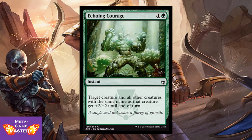Echoing Courage is 2 CMC, 1 colorless and green instant. Target creature and all other creatures with the same name get +2/+2 until end of turn. Great for your Timberpack Wolves, great for your Squadron Hawks, great for your Assembly-Workers. Anything you're going to run a ton of in your deck is going to get huge exponential value off this combat trick. If you're going to be drafting every copy of one creature that you see, go ahead and pick this up — you won't regret it.